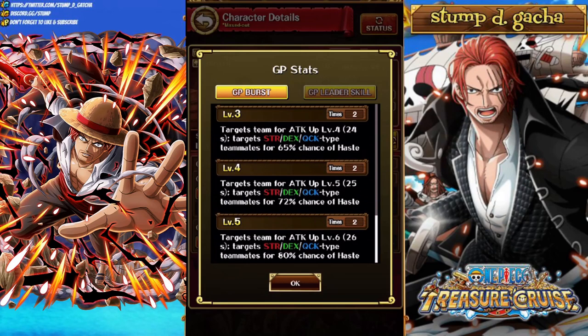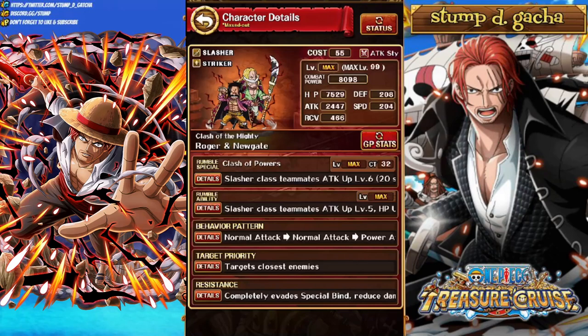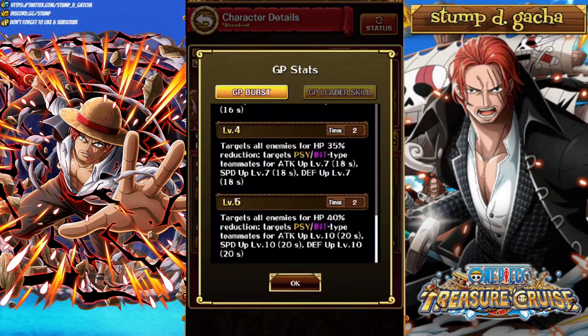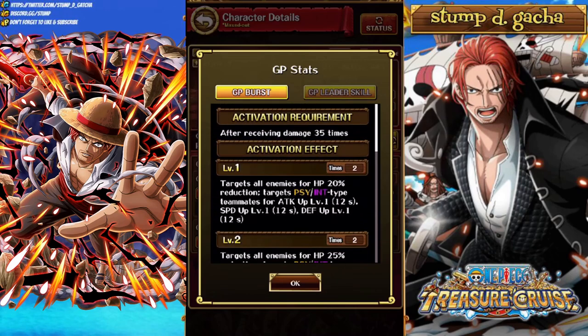The Straw Hat Crew V2 burst activates after 10 power attacks — targets the team for Attack Up level 6, and targets Strength, Dex, and Quick Type Teammates for 80% chance of Haste. The Haste is pretty nice because you can activate it at any time — if all your specials are ready and the enemy is about to barrage you, you can pop this and go first. That's actually pretty crazy. Whitebeard and Roger's leader skill is for Sion/Int Teammates HP, Speed and Attack level 3, Striker Teammates Attack and HP level 6 with Defense Up level 3, and Slashers get Attack and Speed level 5. Their burst targets all enemies for 40% reduction, and targets Sion/Int Type Teammates for Attack Up, Speed Up, and Defense Up all at level 10 for 20 seconds — usable twice after receiving damage 35 times.